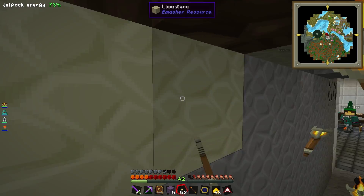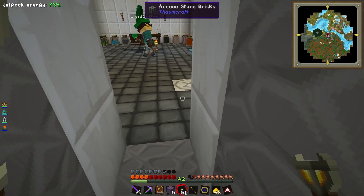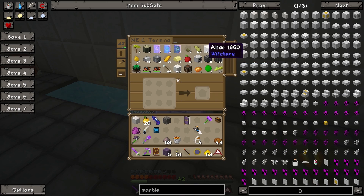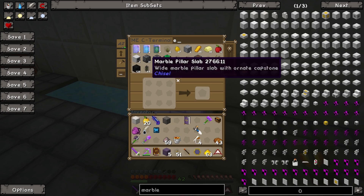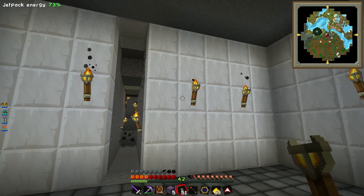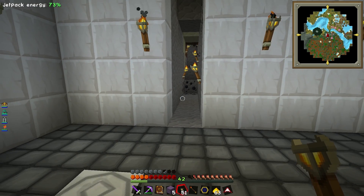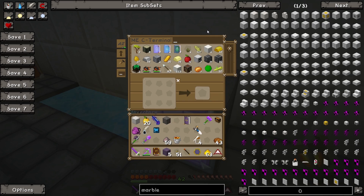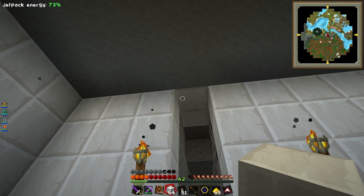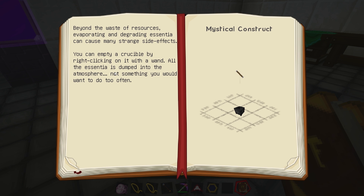I think you have to have the essences around it so it can use them. Let's look at the book again — Nitor needs fire, light, and potentia. If we look at the crucible book, it tells you all about it. Essentia within the crucible is constantly degrading; compound essentia degrades into one of its component aspects, and primal essentia simply evaporates — it turns into flux. You can empty the crucible by right-clicking with a wand, but all the essentia is dumped into the atmosphere, which makes lots of flux.